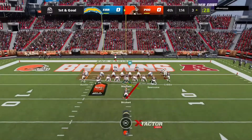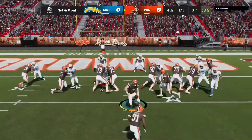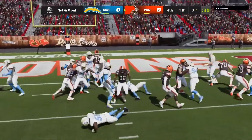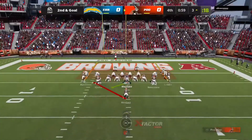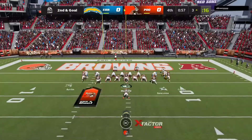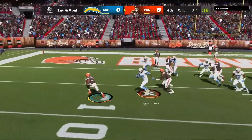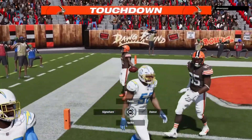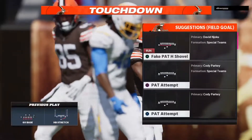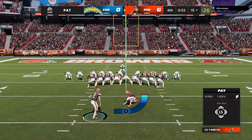We tried to involve Raheem more in the passing this game and he got a couple. But the edge rushers were just shooting off. We stretch it to the outside and with 99 speed he's not gonna get caught — Raheem Mostert gets a touchdown. Two games, two touchdowns, over 100 rushing yards even without many big runs this game — still had a couple 10-yard first down gainers.